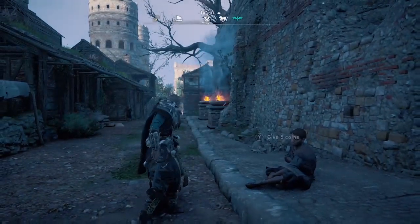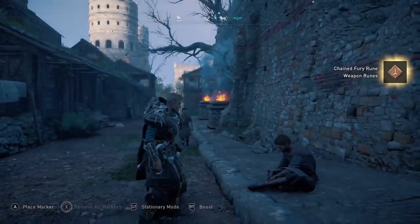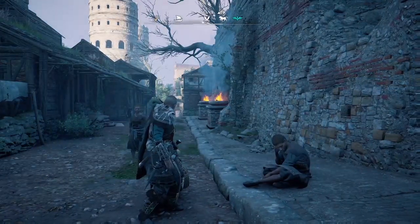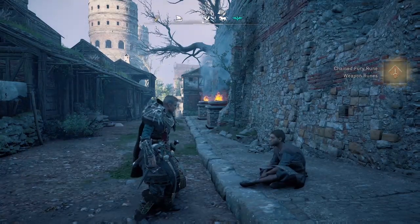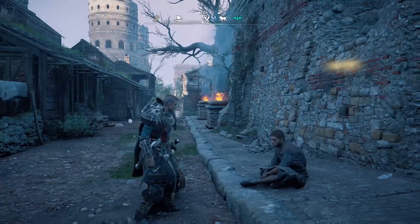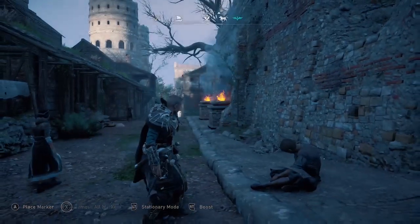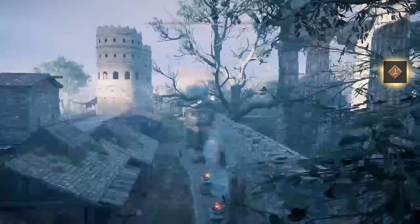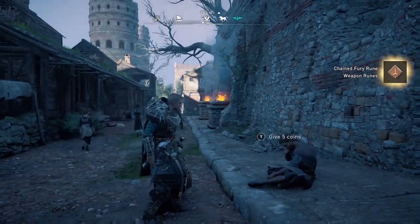Welcome to Assassin's Creed Valhalla. Amber here with some good news. The infinite silver glitch where you can get endless money is still working after the latest patch. Today is April 27th, Tuesday. Title Update 1.2.1 has just been deployed and I am testing to see if we can still get unlimited runes from this beggar in London and sell them for silver at the shop — and it is indeed still working.